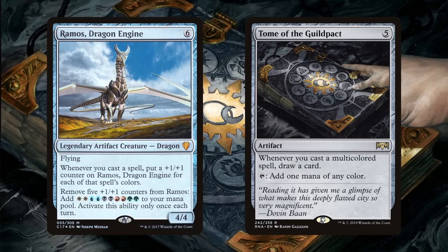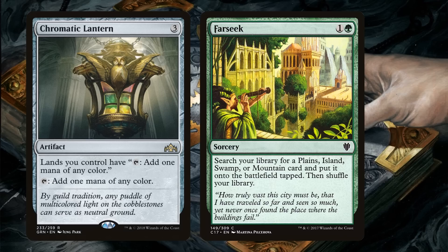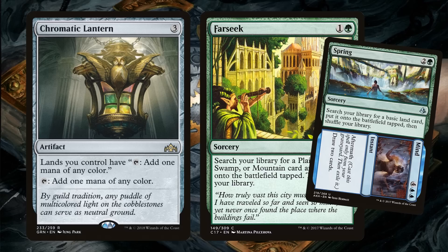Speaking of mana, we can't ignore it. Let's play Chromatic Lantern and effects like Farseek, because there aren't a lot of multicolored cards out there that fix the mana exactly how we want it. One of the only multicolored cards that puts lands onto the battlefield is Spring to Mind, and Spring is super clunky — so I'm not excited about playing it, although I just might.